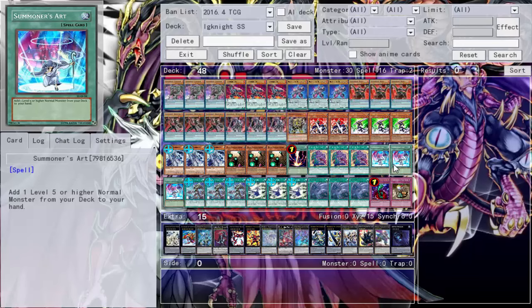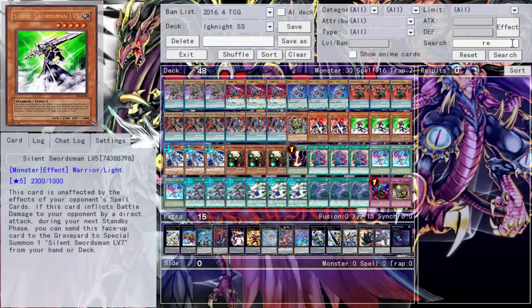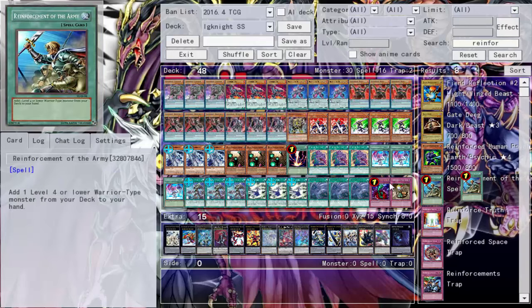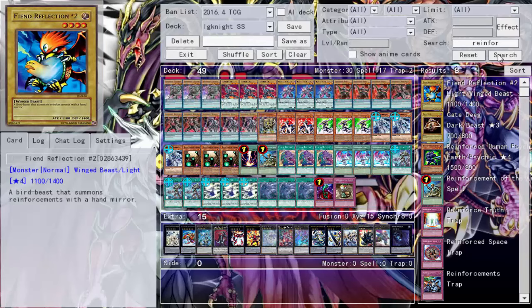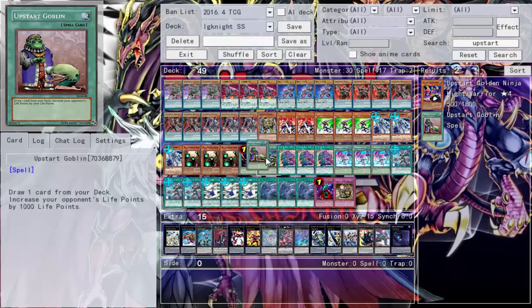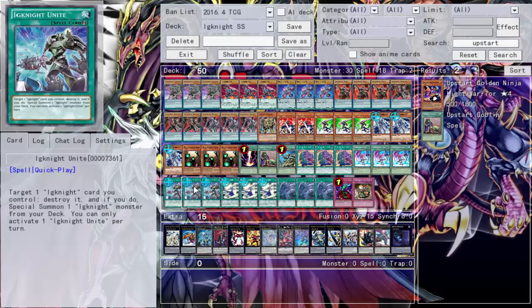I don't see ROTA in here — I think I accidentally took it out. ROTA should definitely be in here. I had it in here and I think I accidentally removed it, so you can bring the deck up to 49, or if you want you can also play Upstart Goblin, making it a 50-card deck. Why not? Three Ignite Unite — destroy, summon — great card.